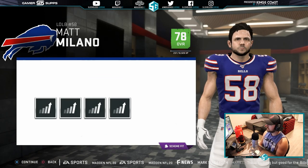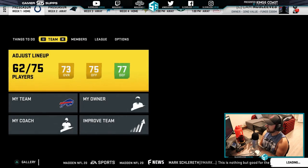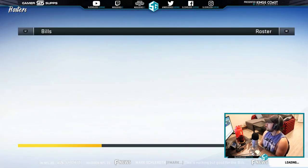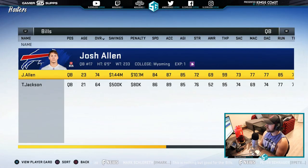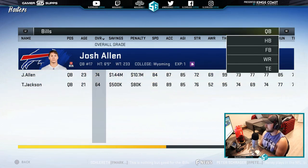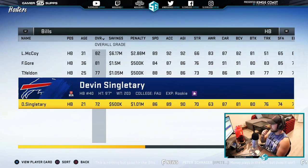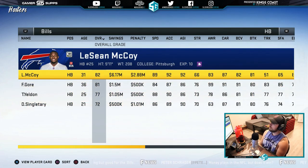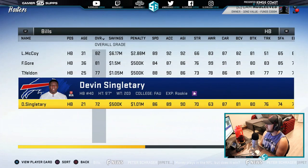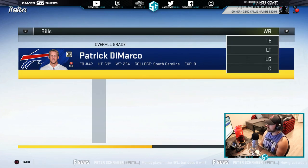I did cut our roster down quite a bit — about 12 guys. At quarterback, we've got Josh Allen and Tyree Jackson. Josh Allen's only a 74, so we're going to see if we can't turn him into something. At running back, we've got LeSean McCoy, Frank Gore, Yeldon, and Singletary. We've got to move on from Gore and McCoy, so I put them on the trade block. Their contracts are up this year, so we need something for them — even just a sixth-rounder.